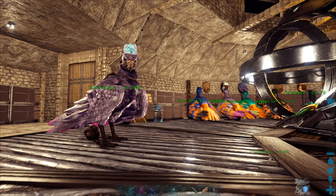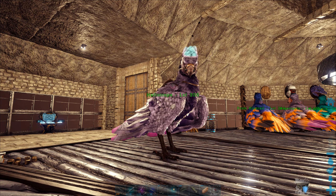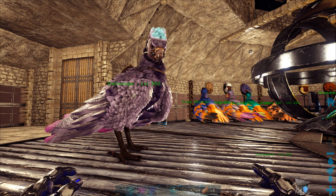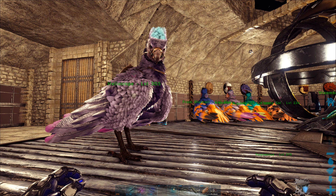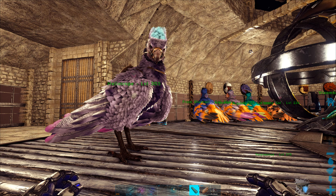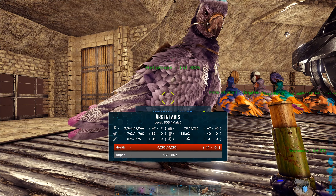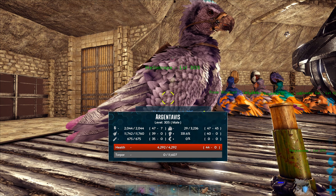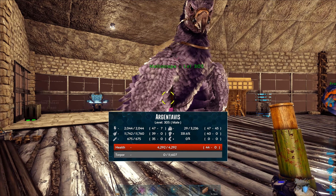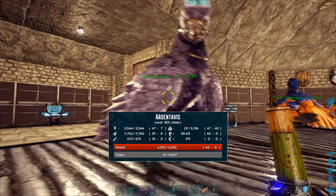I mentioned throughout the playthrough that I want to get super Argentavis — I want to breed up really powerful Argentavis because they're used in large numbers, and it's really handy to have ones with high stamina, high weight, and of course high melee. High health is always a nice bonus as well. So far I've bred up Heliotrope, my purple Argentavis — completely unmutated, zero mutations, nice clean family history. The highest stats Heliotrope has are 47 stamina and 47 weight.